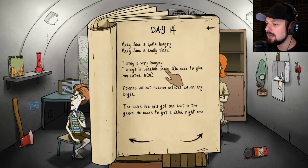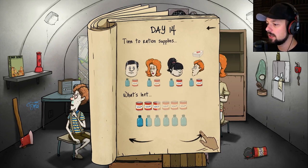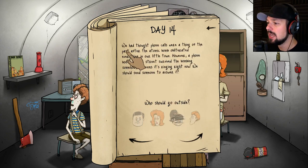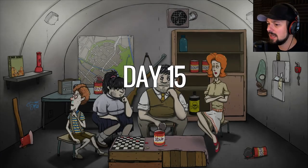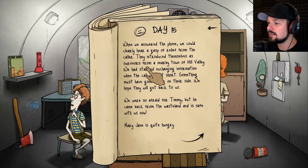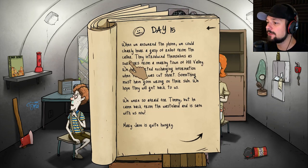We've got a radio. Timmy's very hungry, Mary Jane is quite hungry. Let's give them food and water — we're going to run out soon. A phone booth on our street survived the bombing somehow and it seems to be ringing. Hey Timmy, you want to go out? You're already sick with radiation poisoning anyway, might as well answer the phone. We could clearly hear a gasp of relief from the caller. They introduced themselves as survivors from a nearby town called Hill Valley. The call was cut short — something must have gone wrong on their side.